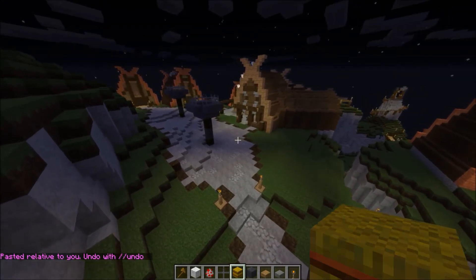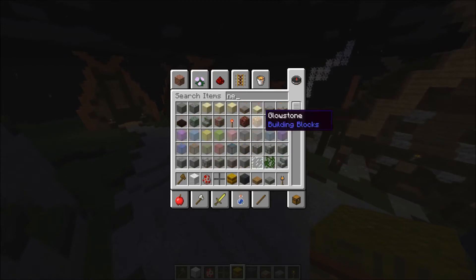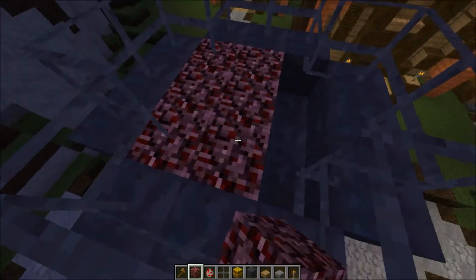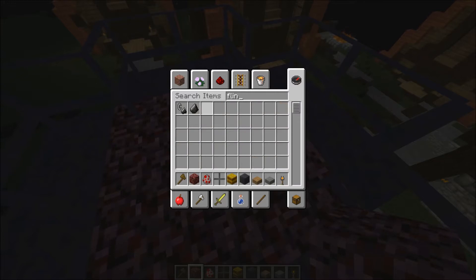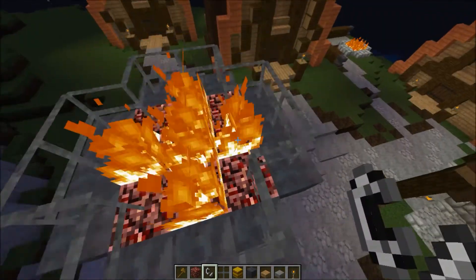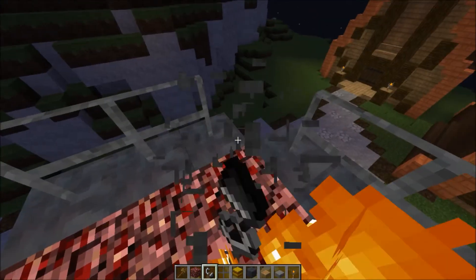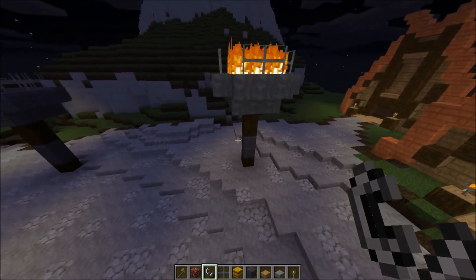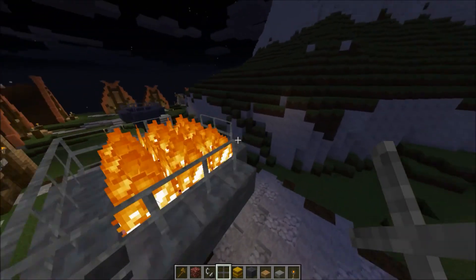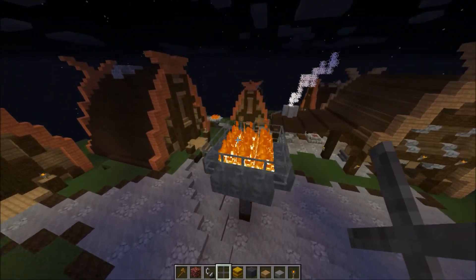I honestly like it without the torches more, so let's try the nether rack — which means we can't have the iron bars inside, otherwise we can't light it on fire. I'll use flint and steel — I want to keep the nether rack. What if we try the bars all around the outside instead? Yeah, that works.